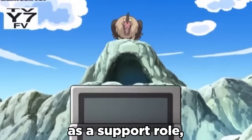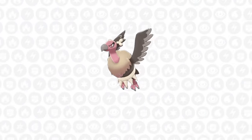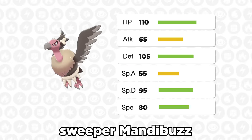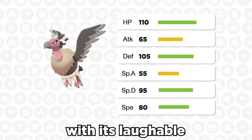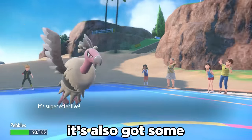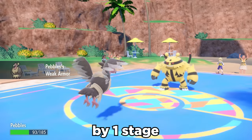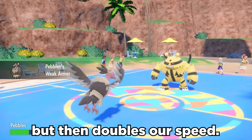Mandibuzz is pretty popular competitively as a support role, and it's got some all-around good defensive stats to allow that. But what if we went all-out offensive sweeper Mandibuzz on the special side with its laughable 55 special attack? It's also got some surprise tech with its ability Weak Armor, which drops its defense by one stage when hit by a physical attack, but then doubles our speed.